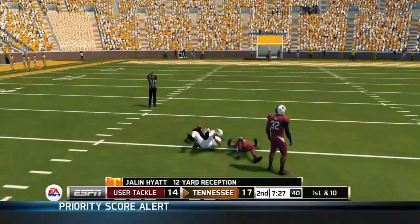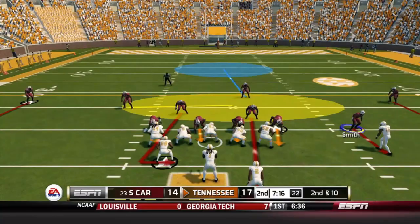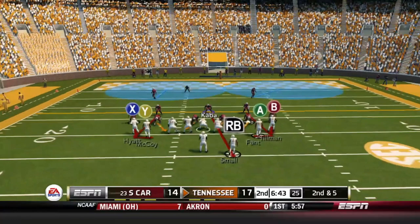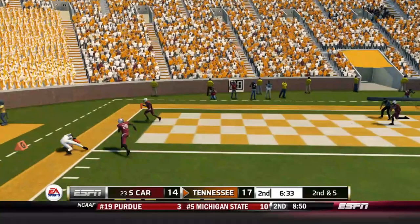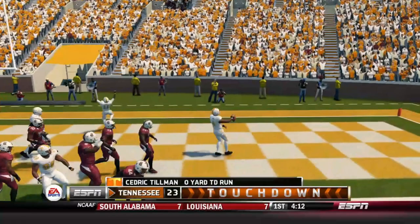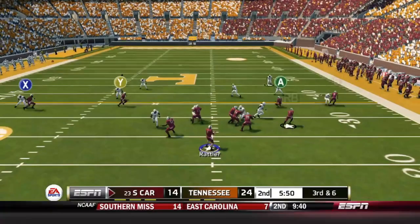You get the feeling this Gamecock team just needed to wake up — they got punched in the mouth in that first quarter. Jalen Hyatt finally gets involved with a 12-yard catch for Tennessee. Milton goes to Jabari Small for a nice 19-yard gain. Then Milton audibles, throws to the outside corner, Jalen Hyatt — they don't call it a touchdown, so first and goal from the one. Milton keeps it with Cedric Tillman on a jet sweep for a touchdown. Not really sure how the Hyatt catch wasn't a touchdown, but 24-14 Tennessee.